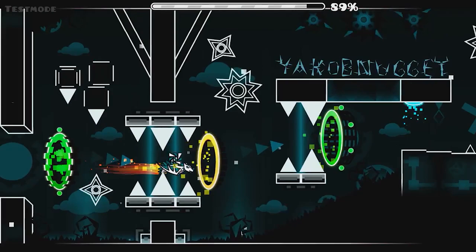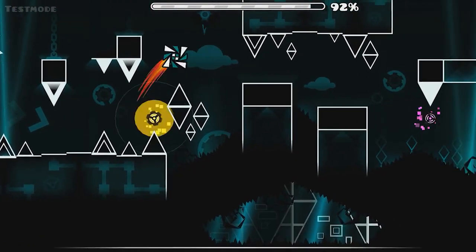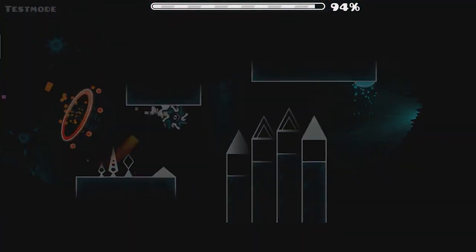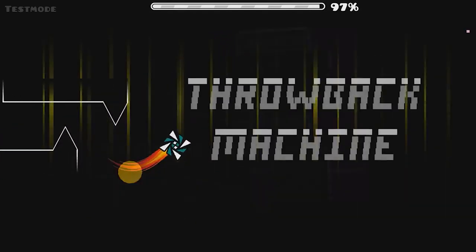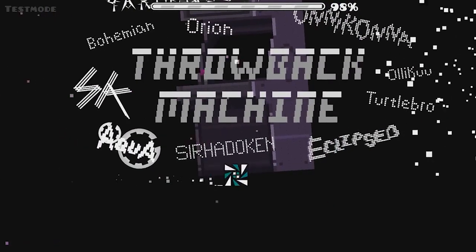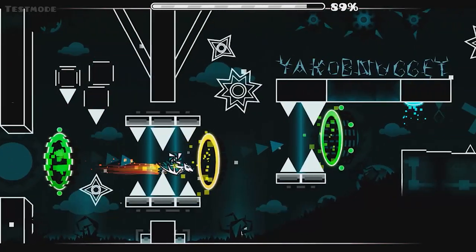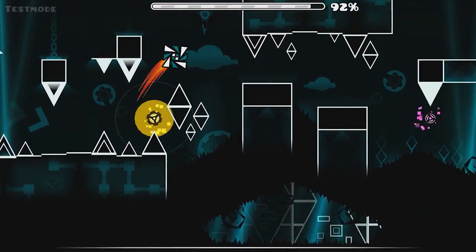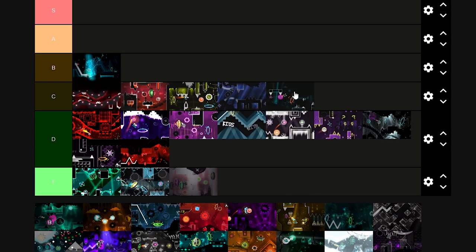Throwback Machine is a level I'm sure almost none of you have heard of, which is a shame because I think it had a cool concept and executed it well. The point of the level was that each part showcased a different update, thus the name Throwback Machine. While other levels today have done the same thing, I'm pretty sure we were one of the first to try it, and a lot of the parts actually looked really good. My part was one of the more forgettable ones in the level, but it did its job well enough to fit in, and I really like the end screen I made. This is an extremely mediocre and harmless part, so I think C tier works perfectly.